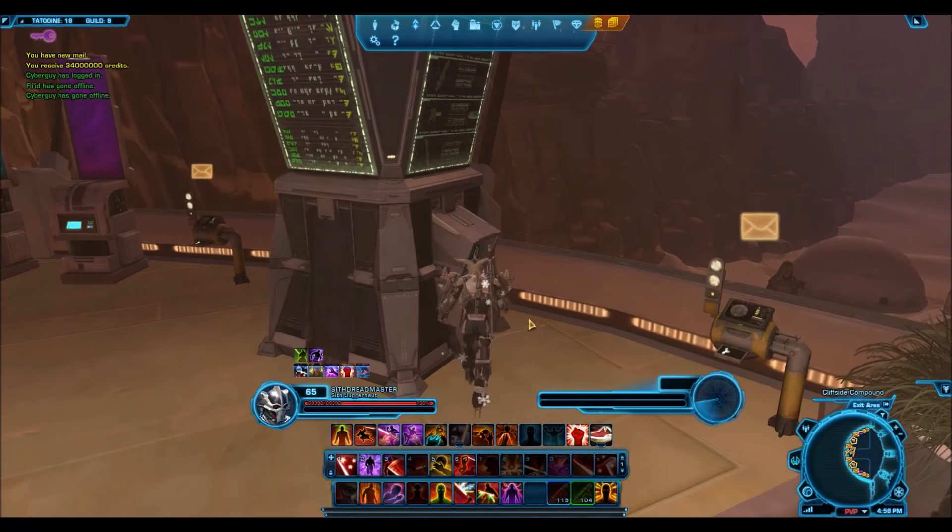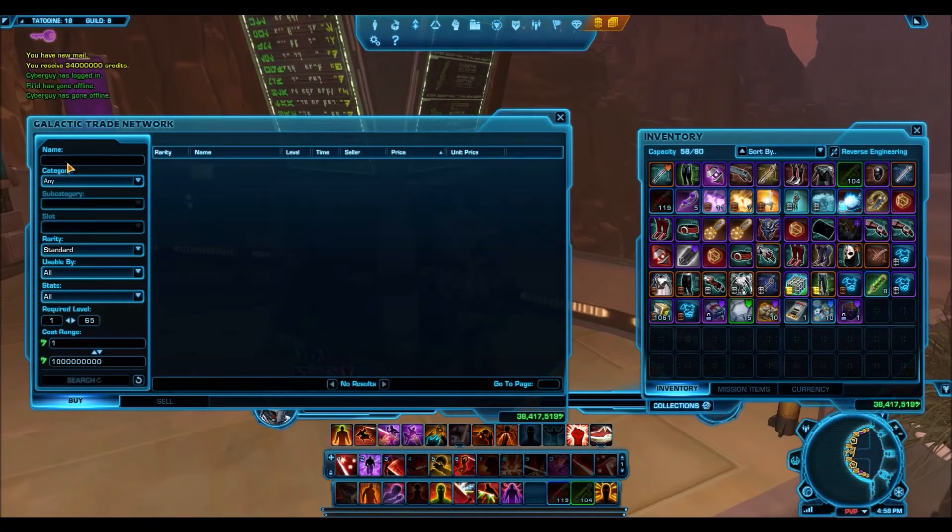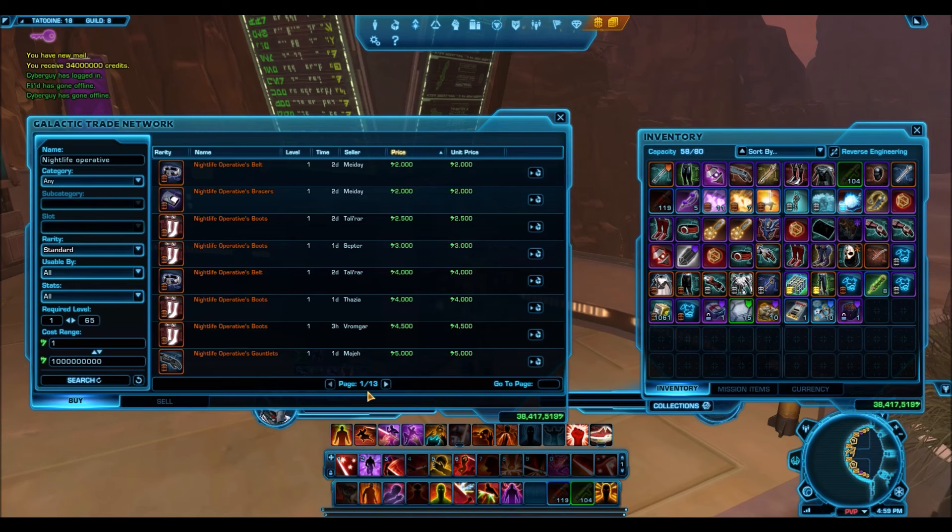Hello everyone and welcome to another 'How to Make Millions of Credits' video — the series where I show you guys some of the stuff you should be buying low on the GTN, with the hopes of selling high later. We'll start with items from the Battler Pack.